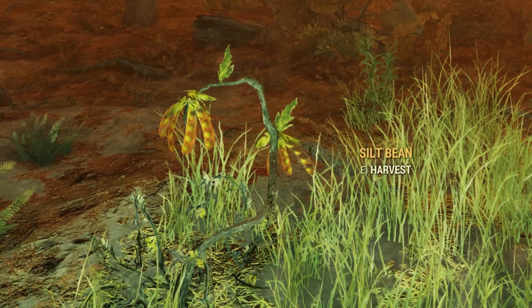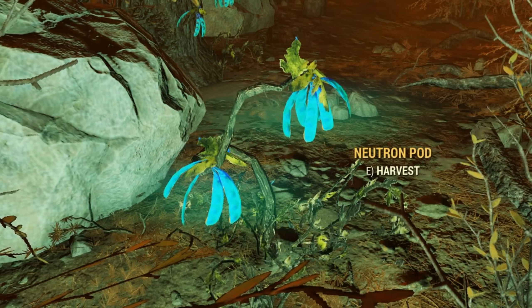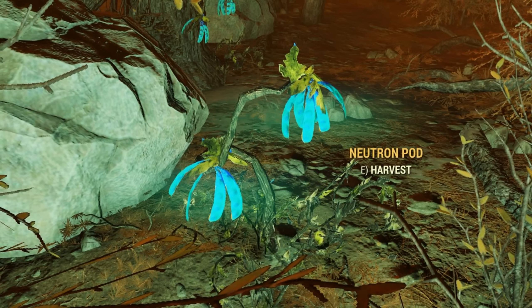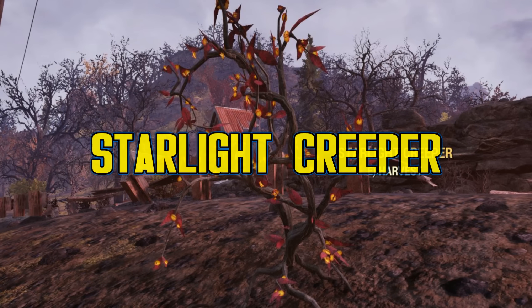Firecracker Berry, found in rocky areas or mountainous regions, appears as red berries on the top of short stalks. If their name is any indicator, they will actually self-destruct if you get too close, doing a little bit of explosive damage to you. When caught in a blast zone, the berries turn from red to blue.